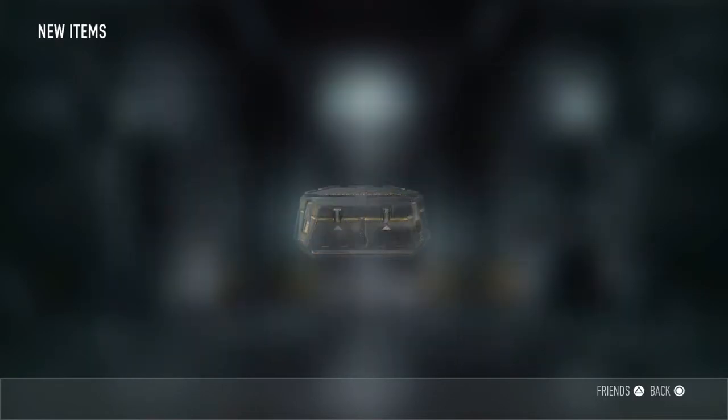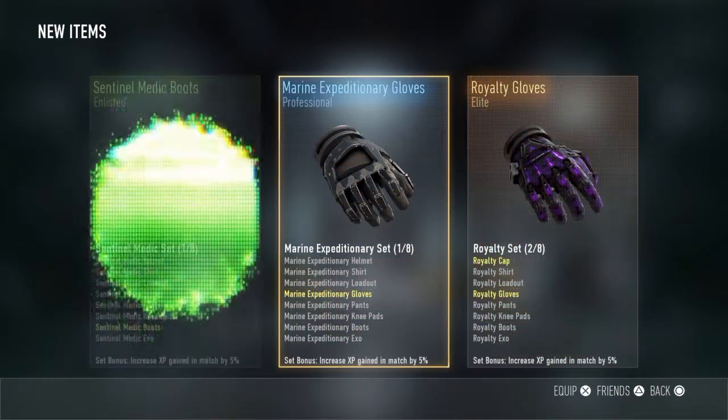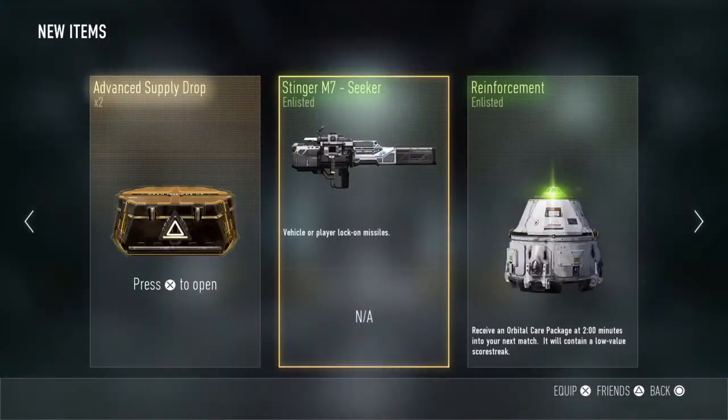Let's open the third one. Elite! Oh, Royalty Gloves! Royalty Gloves, whoop whoop! If it's green, that means it's for people that get it a lot, and if it's blue, that means you kind of get it. When it's Elite and Royalty — they're the Elite Royalty Gloves. They're kind of hard to get, because I only got some, and I can barely get them. But a lot of people can't.